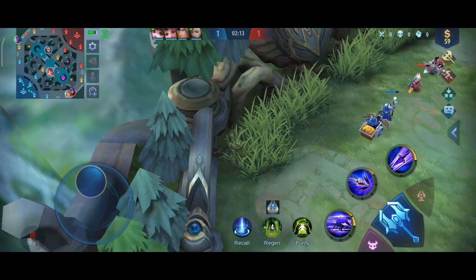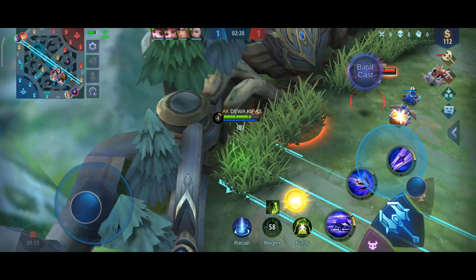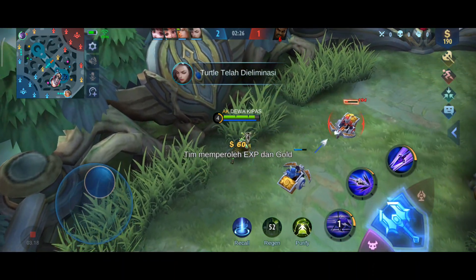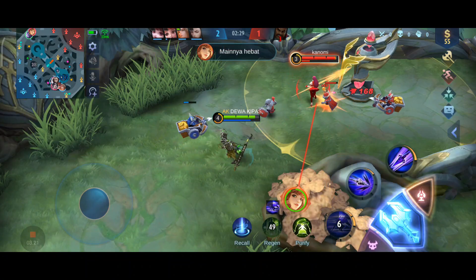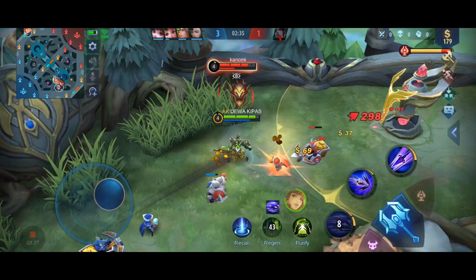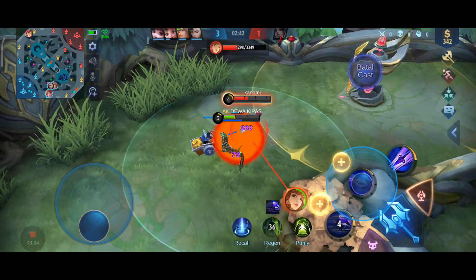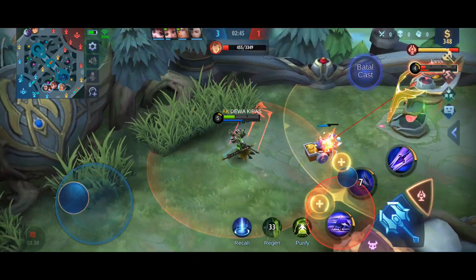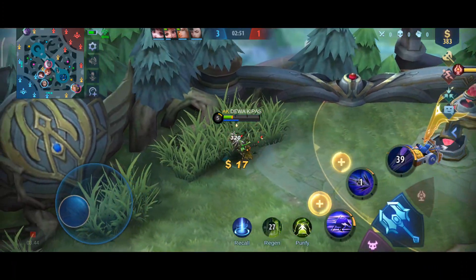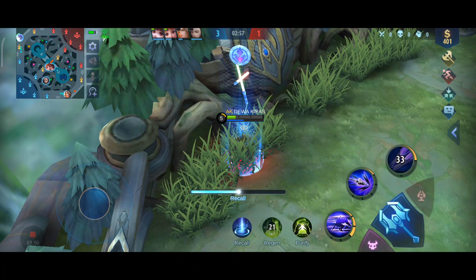Kita udah berada di Gold Lane lagi, tempat ngadu mekanik sama si Gwyn. Gwyn-nya pasti udah level 4. Tapi tenang, gue pake spell Purify - kalau dia pake ultimate dan gue keangkat, tinggal pencet spell Purify, auto sembuh lagi. Gwyn-nya deket tembok, auto skill 2 - kena stun. Kita basic attack ke minion dulu supaya skill 2 cepet cooldown-nya. Kalau dia mendekat, kita skill 2 lagi supaya dia mental. Kalau dia sekarat, siap-siap ultimate tombak Mahadewa.